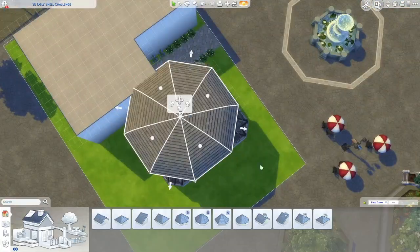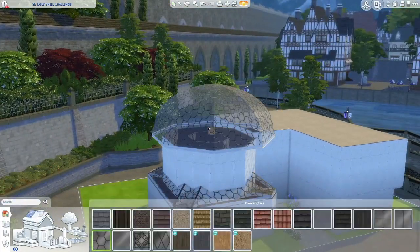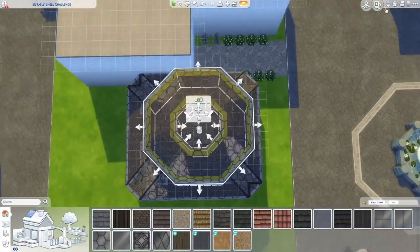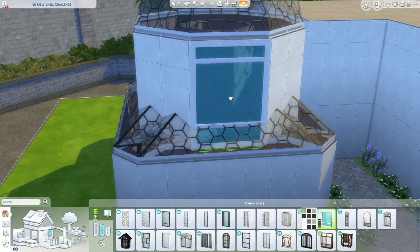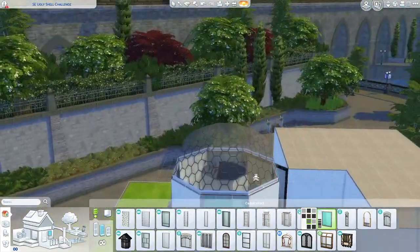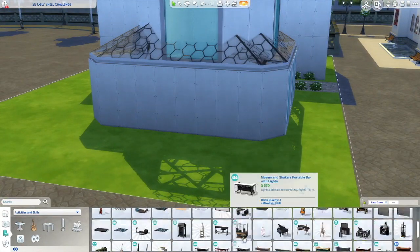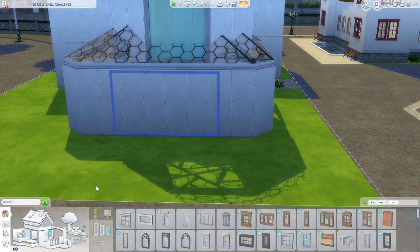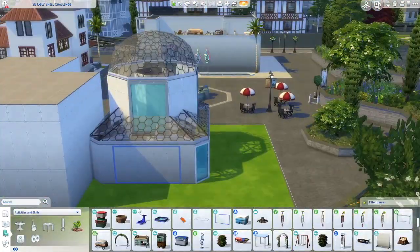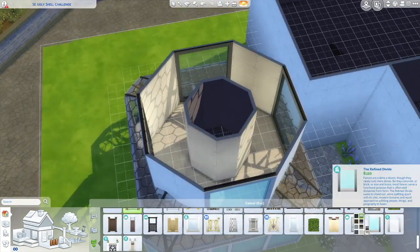Anyway, she decided to see what people would be able to do with this horrendous, wacky, really ugly shell — and yes, she did call it ugly. I decided to participate because it looked like fun, and I actually did have a lot of fun building this. I can't change any of the outside walls — well, she said I can't delete them, so I assumed adding to it would be okay since she never said anything about that.